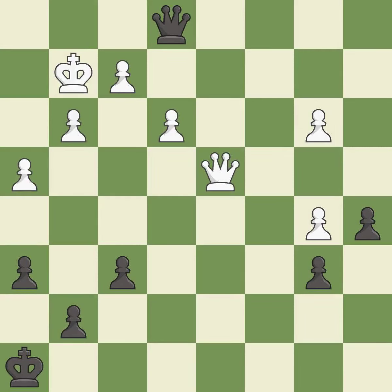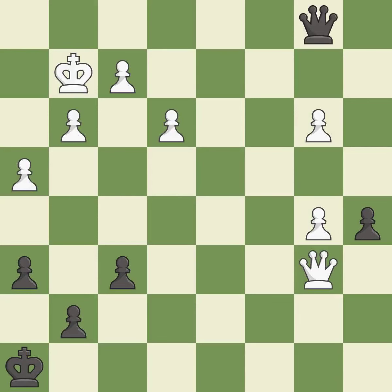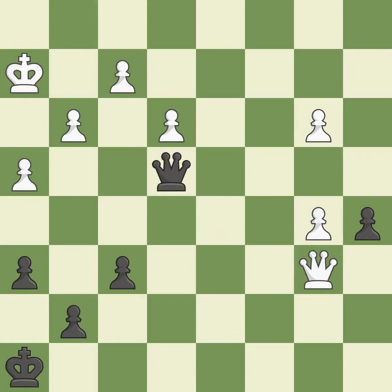This is the strongest option — it is best. This threatens to create a passed pawn — it is best. The pawn is now passed because it can no longer be challenged by opposing pawns as it tries to promote — it is best. Right on target — it is best. This evades the check from the queen — it is best. That's a sensible reply — it is excellent.